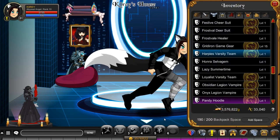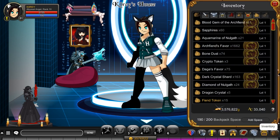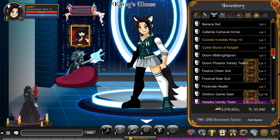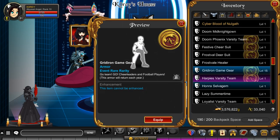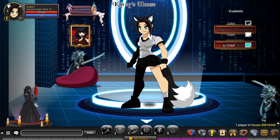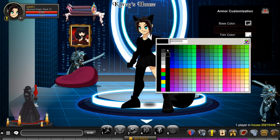Here's all the new armors equipped on my character. We've got the Harpies one — I actually like the color on that, it's a pretty nice color. We have the Gridiron Game one, which is color custom. That one we can change the colors on — I think it only does two.